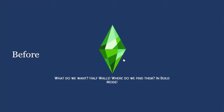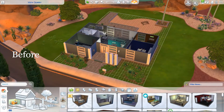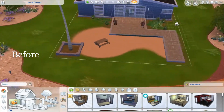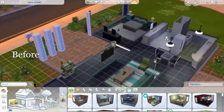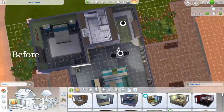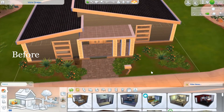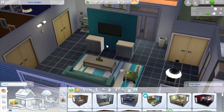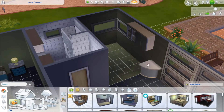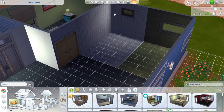Hello and welcome back to my YouTube channel. Today we are doing a renovation of one of the base houses in Oasis Springs called the Vista Quarry. I'm renovating it to my own personal liking and style — this doesn't mean the build is bad or ugly whatsoever. I also challenged myself to stick to one color scheme: blue, because in my last three videos I kept choosing blue objects.